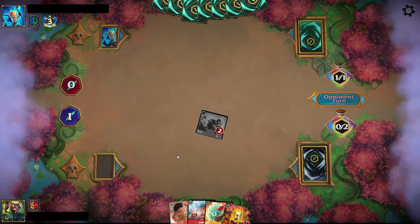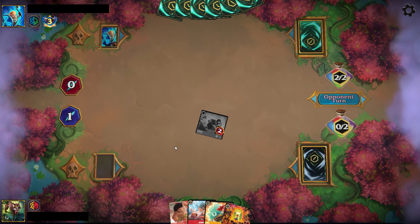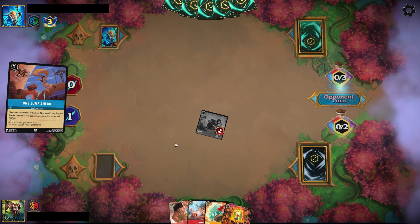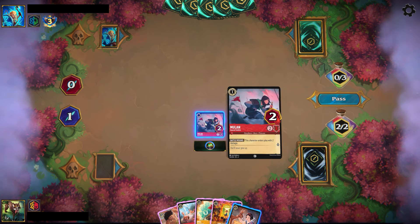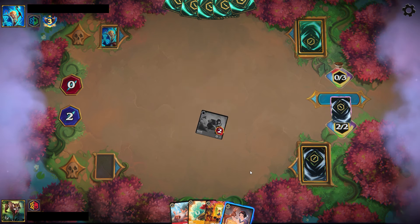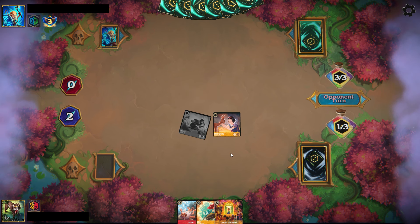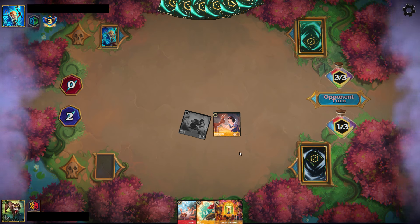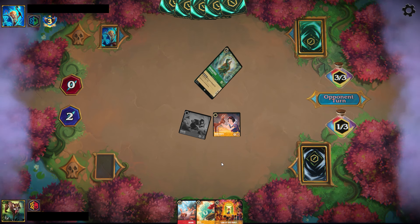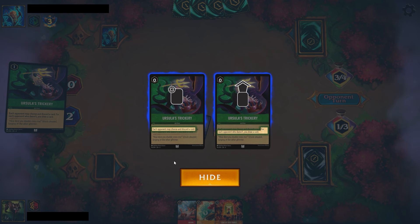I leave them with One Jump Ahead and take the Fishbone Quill — I'd rather they play the One Jump Ahead and not the Flynn Rider right now. Taking your Fishbone Quill since I know you already inked one makes it a little harder for you to consistently ramp. We do draw the Snow White, which is going to heal up the Mulan. We're a bit lacking in card advantage, but the Ariel and that Song in my hand will give me some card advantage over the following couple of turns.